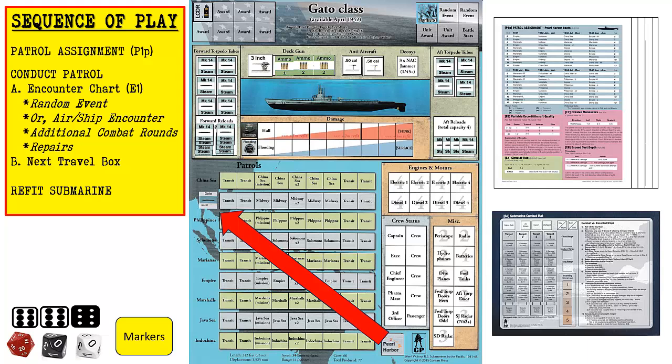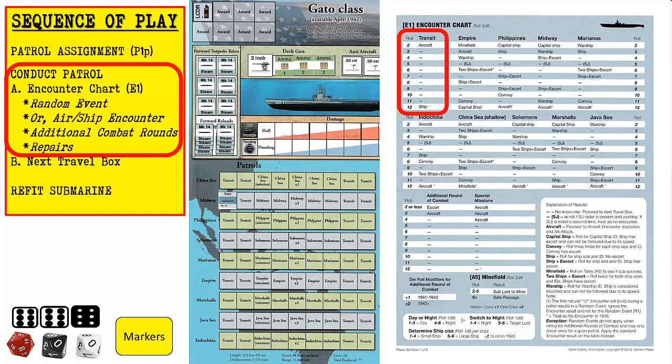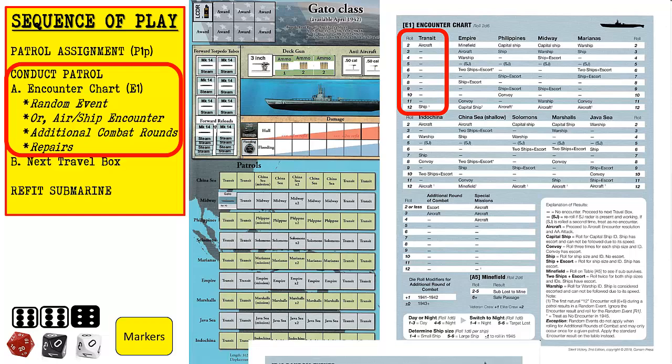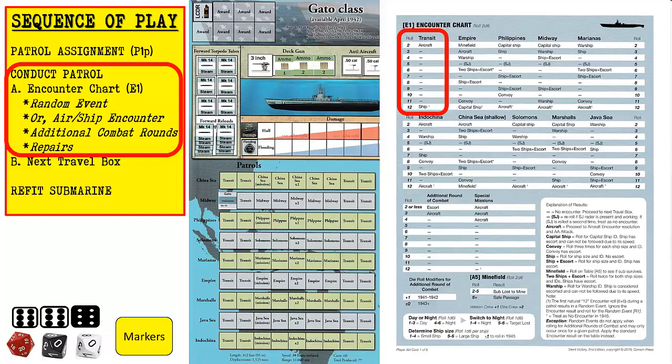We then move the Gato submarine marker from the port box to the area next to the first travel box on the patrol for Midway. Now that the patrol area has been determined, we can start the conduct patrol phase. We first move our submarine marker onto the first travel box, which is a transit area. We then roll two six-sided dice and check the transit column on the E1 encounter chart. There's a seven result — no encounter. Since there was no encounter in this travel box, we move the submarine marker to the next travel box, which is also a transit box.